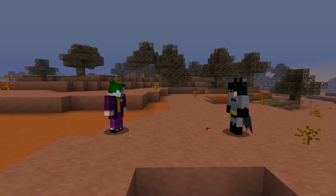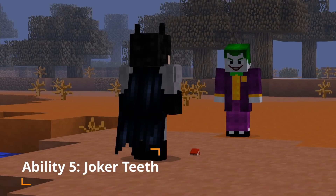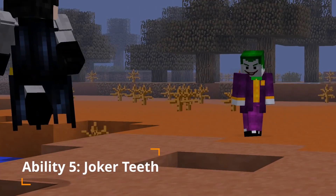Ability 5: Joker Teeth. Throw your signature Wind-Up Joker Teeth, timed to explode after a few seconds. This move deals 10 damage.